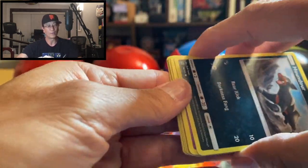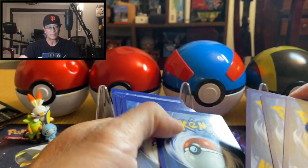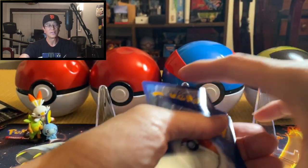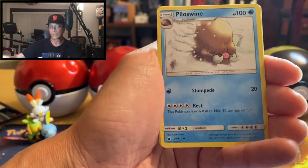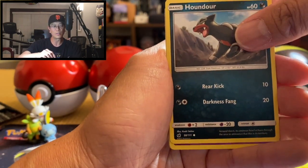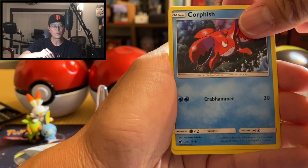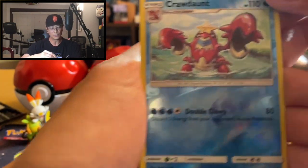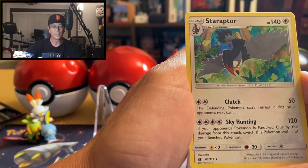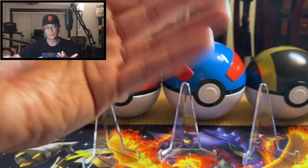I also want to pull that secret rare Gyarados — if I'm not mistaken, that is the most expensive card in the set. Alright, we got lightning energy, Hakamo-o, Diggersby, Piloswine, Honedge, Gastly, Corpish, Mankey, Crawdaunt — reverse holo — look at that — and Staraptor non-holo. Wow, so those are duds basically guys.